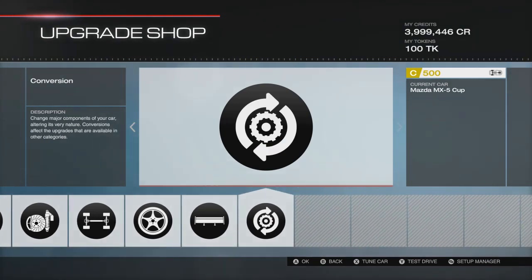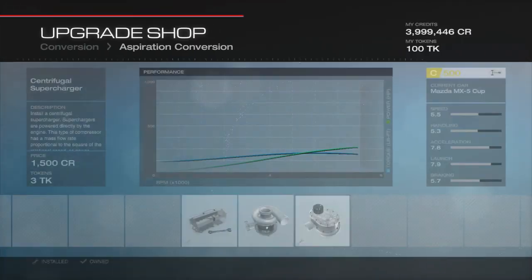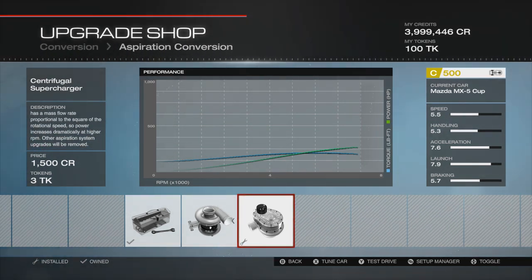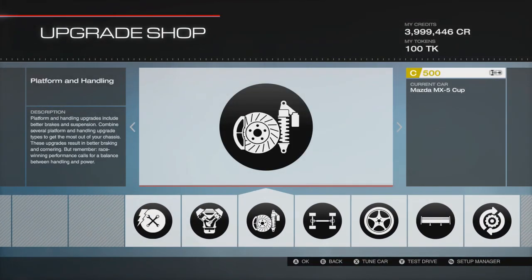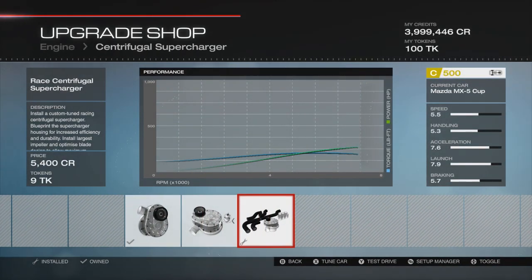Power-wise, let's look at conversions first. I haven't swapped the engine — we've got a stock engine in. We've got a choice of the turbo or the supercharger, and I always go with the supercharger because it gives you better performance figures and generally makes the car a lot better. So if you've got a choice between the two when you're building a car, I highly recommend you go with the supercharger. Engine upgrade-wise, the first thing I did was upgrade the supercharger — we've got the race one in there.